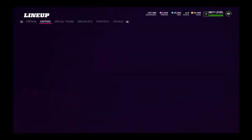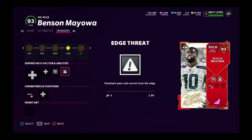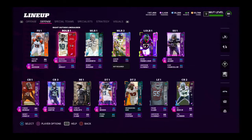Benson Mayowa — I guarantee this guy has the plus three to every stat. I recently had an edge down and he's actually been playing pretty good for me. Attributes: 93 speed, 96 acceleration, 82 strength, 97 tackle, 92 playback, 90 block shed, 84 power moves. He's more of a finesse move type of guy. I'm going to maybe go Darrell Taylor instead, but he's going to do a sack later this year.